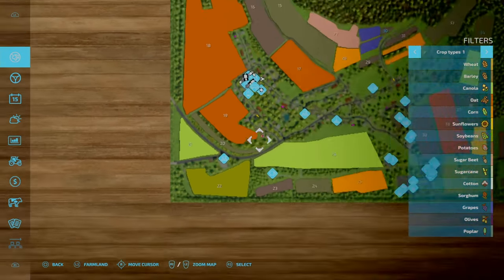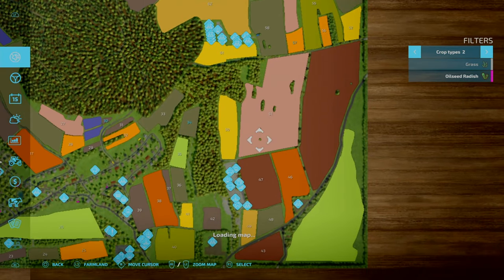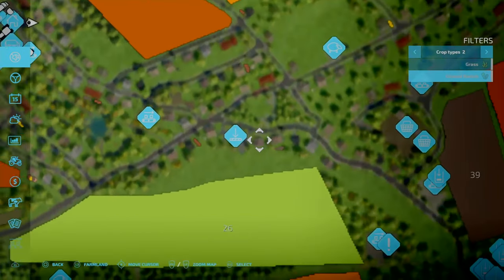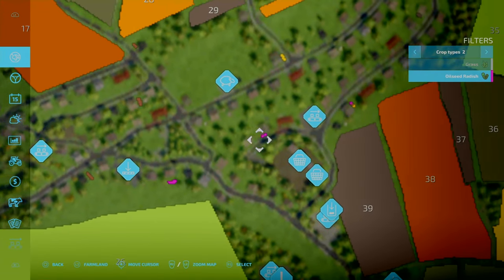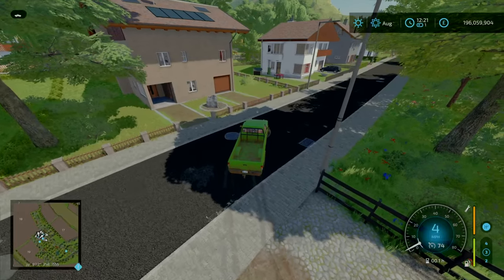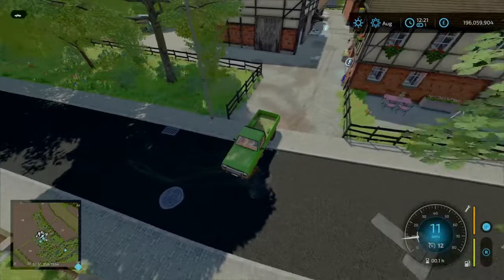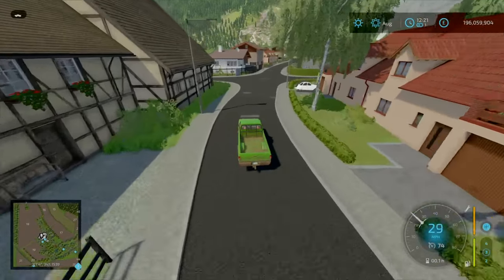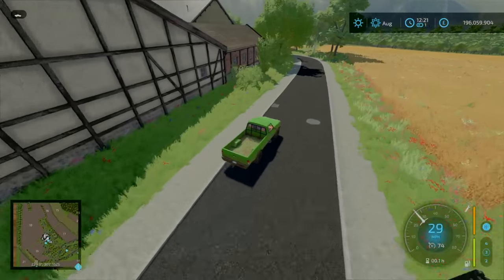We'll loop around and get back onto the main road, then head up north. Even though there are no custom crops, radish has been painted purple — the colour on the PDA has been changed to purple, because usually radish blends with the grass icon.